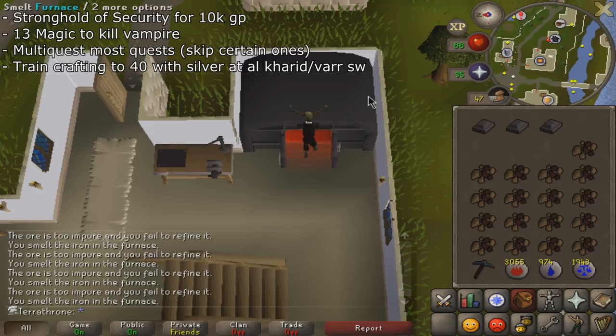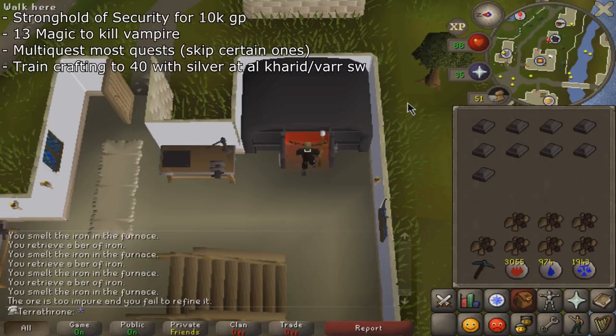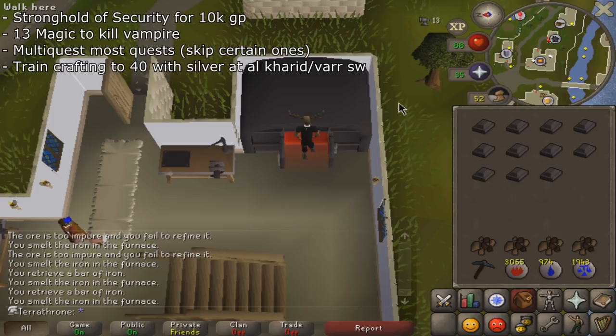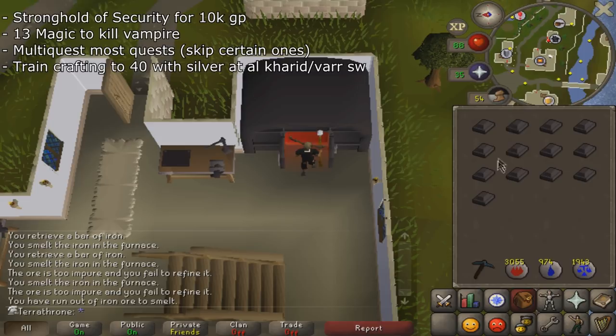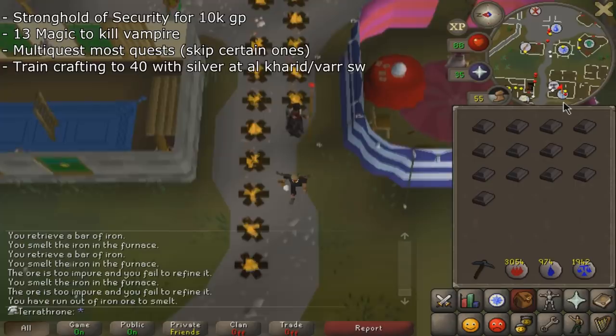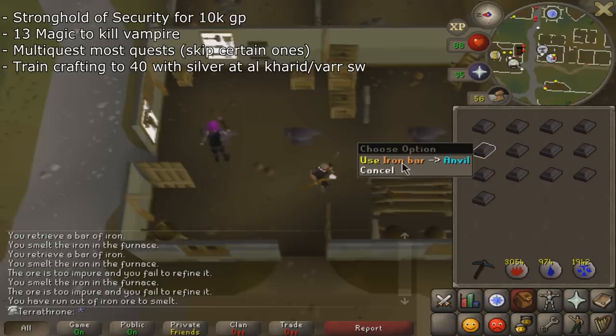Once you have 16 Crafting you can do Silver, either at the Al Kharid Mine or by mining at Varrock Southwest Mine and using canoes to get to the Lumbridge Furnace. There are aggressive level 14 scorpions in Al Kharid Mine, so wait until you're at least 29 combat before doing that one. There's also a mugger at Varrock Southwest Mine requiring at least 13 combat to avoid aggression, so either way it's wise to train your melees a little first. From your GP from plate bodies or quests, you should be able to afford a Mithril Scimitar.